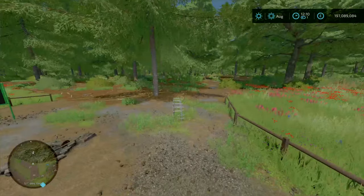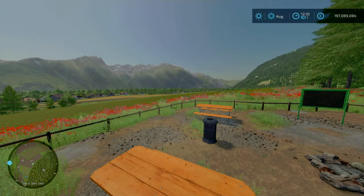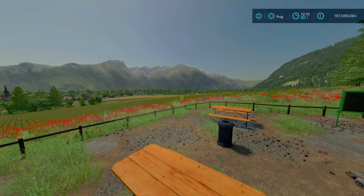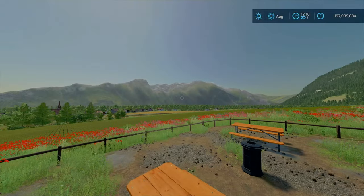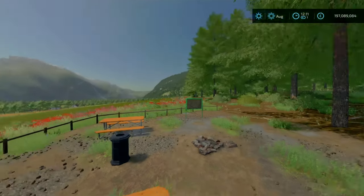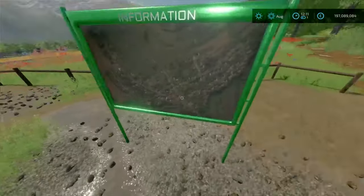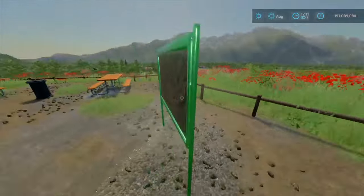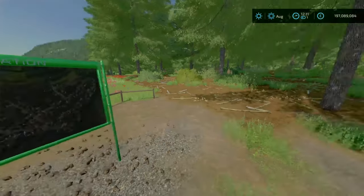You start off here when you first load in — a nice little idyllic view. I have to say that is a very beautiful landscape. It's using the sort of base game Alpine landscape, I think. You can see a little information panel here with what looks like a Google Maps overview of the real-life location, so this is based on a real place.